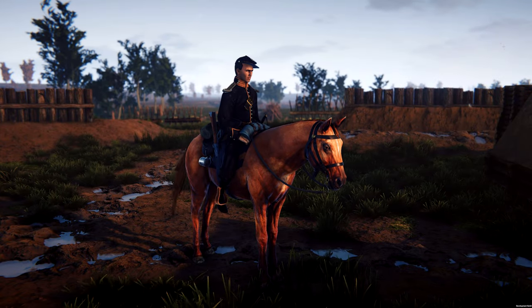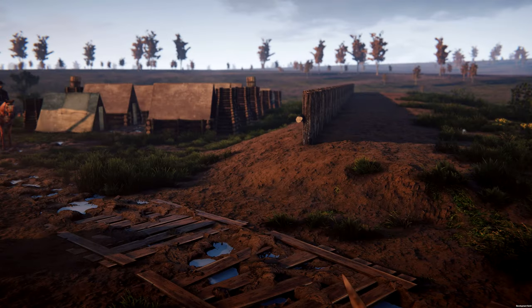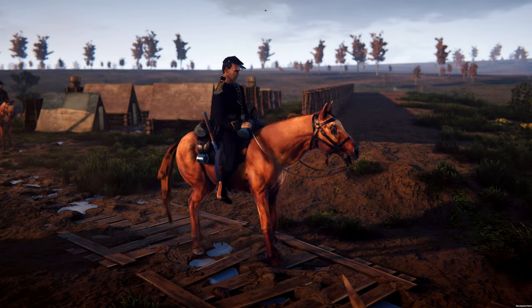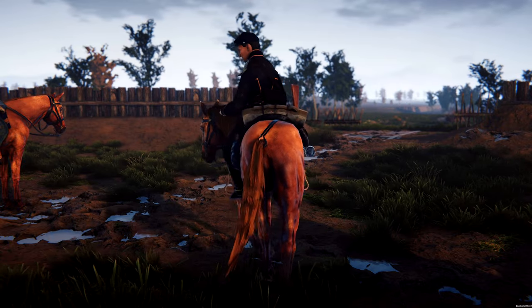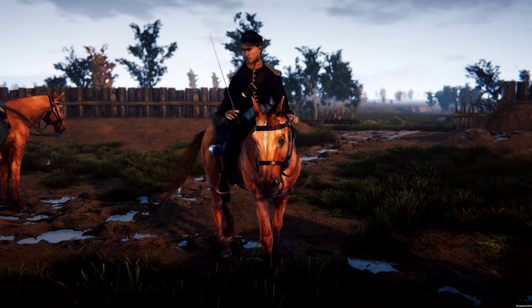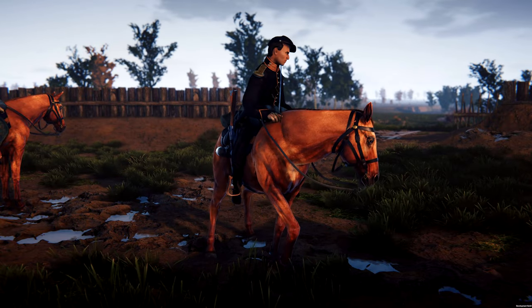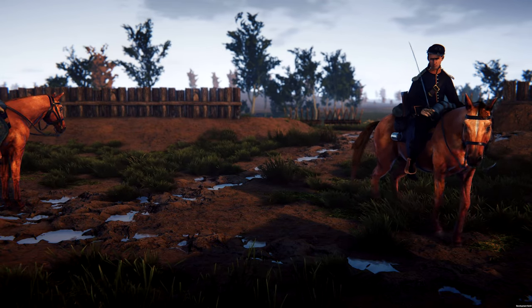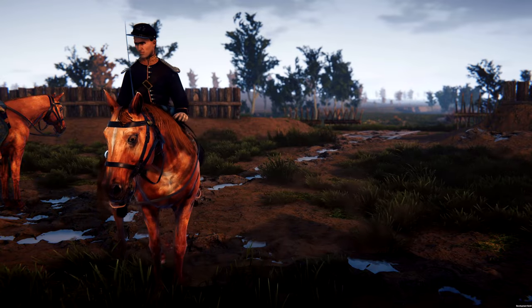We've also introduced the ability for players to make their horse rear up by pressing Control plus Space. This will bring the horse to an immediate standstill, regardless of its current speed. Because of the unique movement of horses, pressing A or D will cause the horse to turn left or right, as opposed to the side strafing movement of infantry. To move the horse laterally without any forward momentum, players can use the Q or E keys, which is particularly useful for forming up in formation.